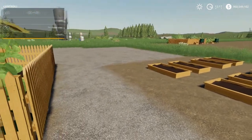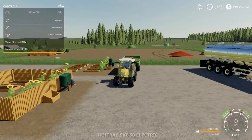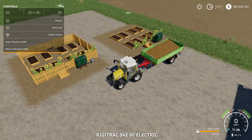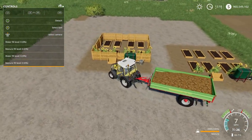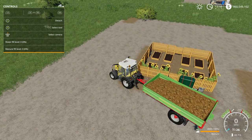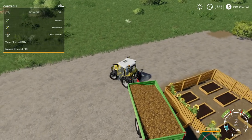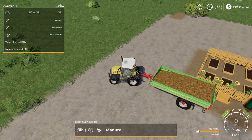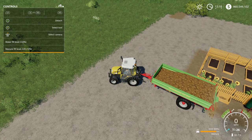It requires water and manure. The cost is $10,000. The one without the fence is seven slots and the one with the fence is eight slots. It operates like the fruit tree orchards — you get some manure, pull up to it, and you can see it has a water fill level and a manure fill level. Hit RB and Y and it will unload the amount it needs.